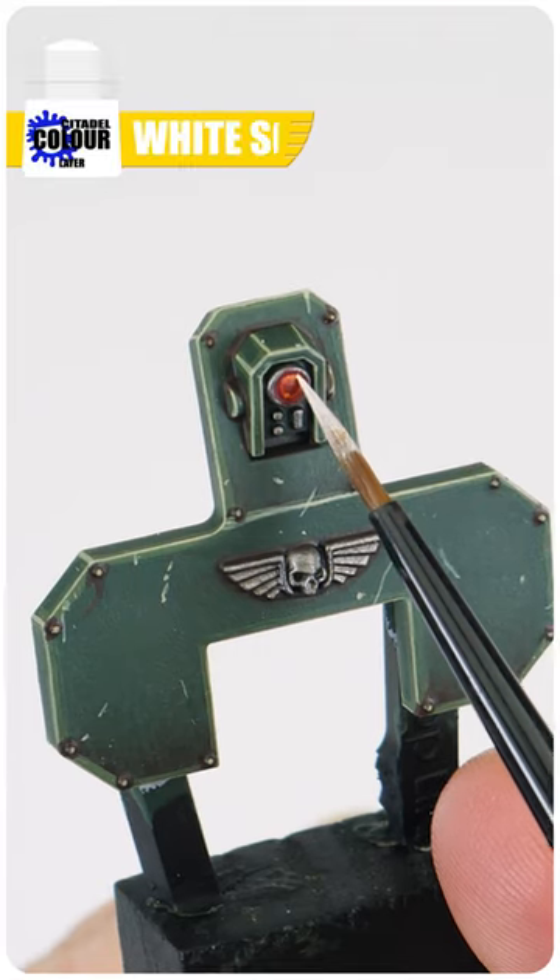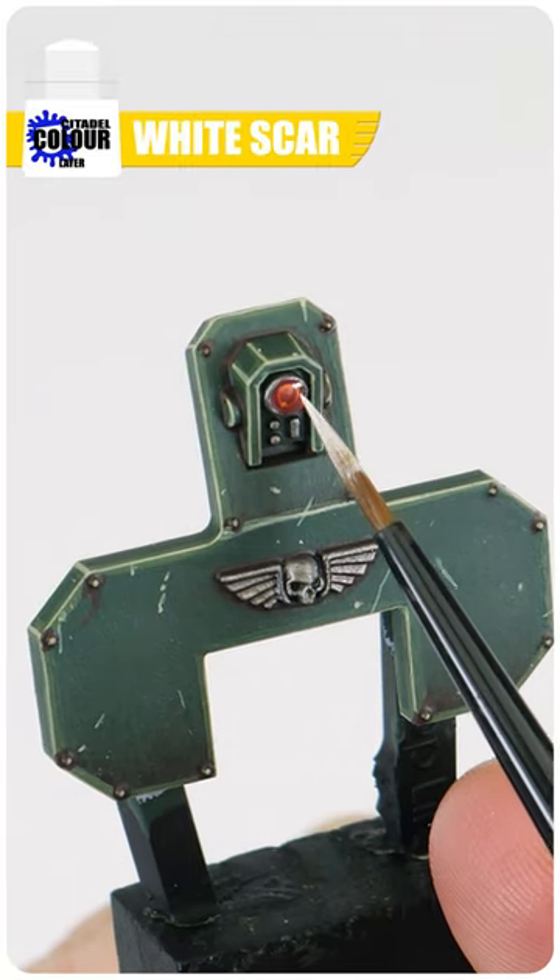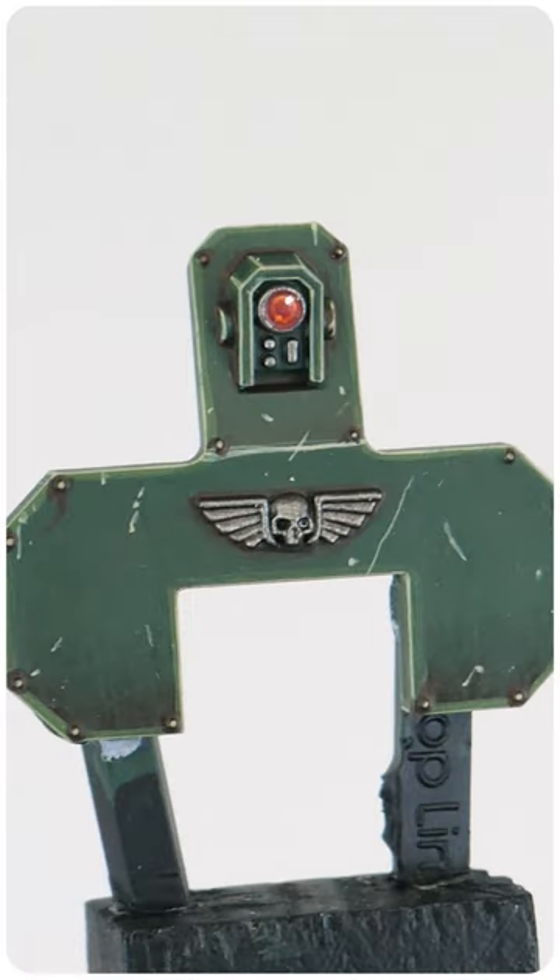Finish any lens with a small dot of White Scar in the top right corner. Now you know how to paint console lenses on the Cadian vehicles and artillery.